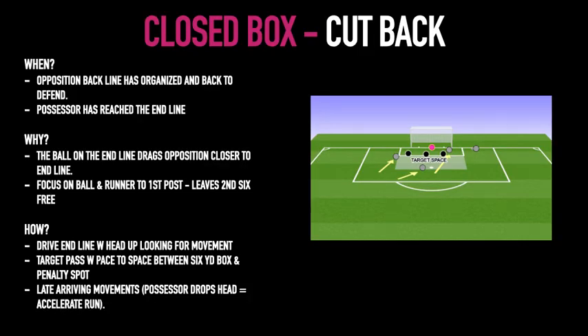The other piece is the closed box, similar to what we've been training — the cutback. We've gotten in behind the outside back and can now turn our hips to play the ball back across into that second six area, around the penalty spot. This happens when we've dragged the opposition deep along the goal line, creating space off the back of them. It's important to cover the post as we come in — our runner to the first post drags people away, leaving that second six free. We need numbers in the box, then get to the inline, head up, and pick the pass back to that second six.